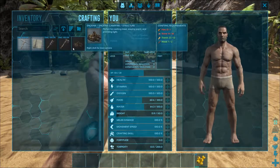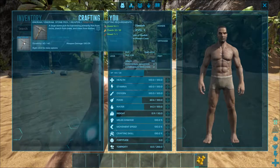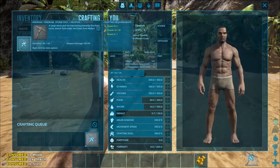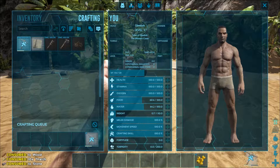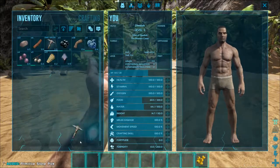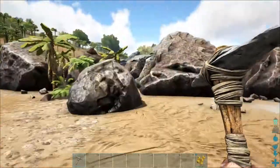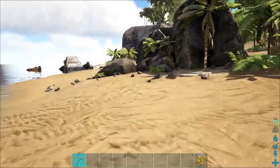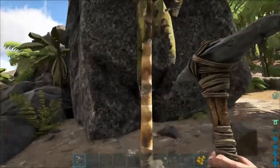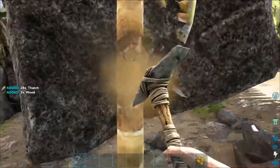It looks like we have the materials to make a pick, so we're going to craft this stone pick. You'll see it crafting at the bottom and at the top, then it'll go straight into your inventory where you can drag it down onto your hotbar to use. I hit 1 to pull it out and 1 to put it back — that's the hotbar slot I put it in.